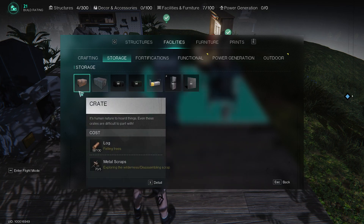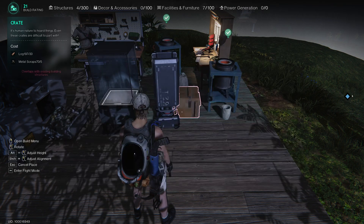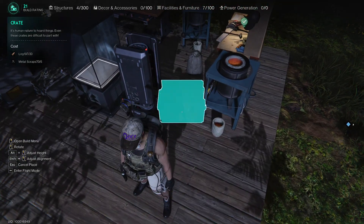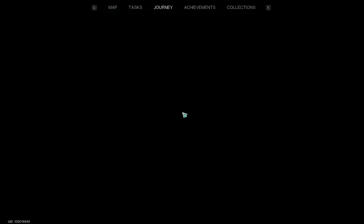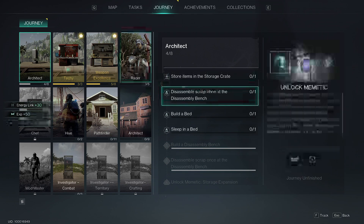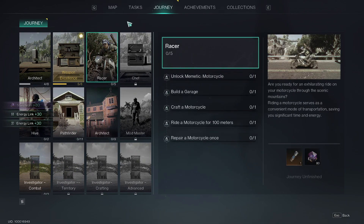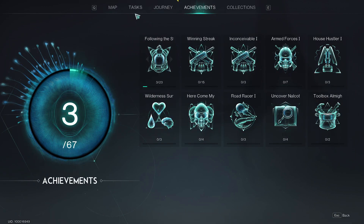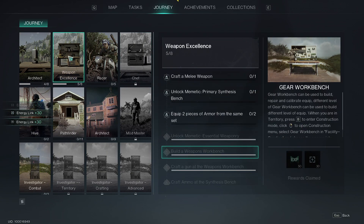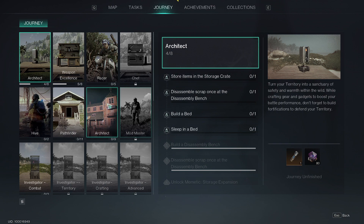Private storage crate - I'm afraid someone will just come into my base and steal all of my stuff. You also have the journey interface which is kind of annoying because it's not really mentioned in a lot of places. Store items, do all of that. Let's take all of the rewards - achievements are over here and journey is over here. That gives you energy and link experience.